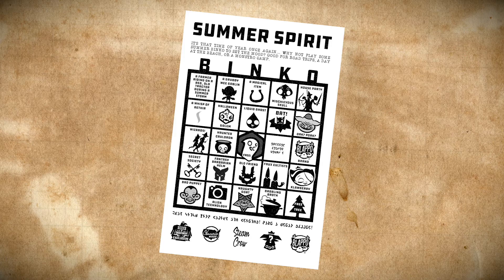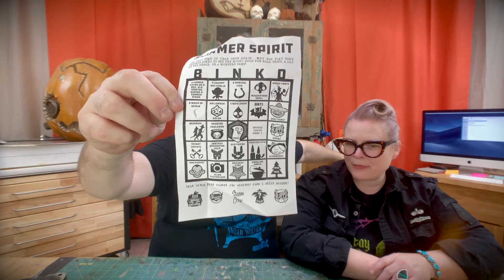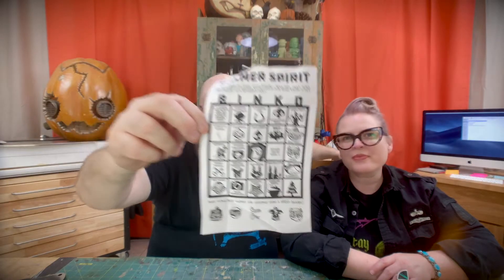Inside, there's a word that says 'pull,' and most of you figured this out by now — you undo it, and inside is Binko! This is our Binko sheet. For a summer Binko, because everyone loves Binko, we thought it'd be fun for you to laminate it and take it around with you on your summer excursions to see if you can spot any monstery summer spirit stuff.